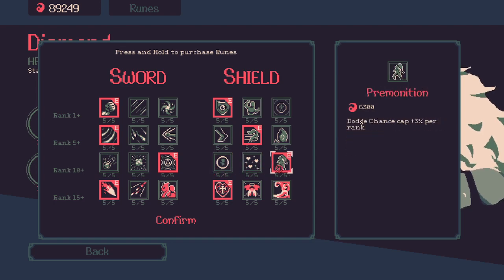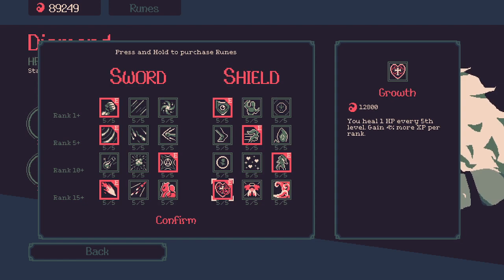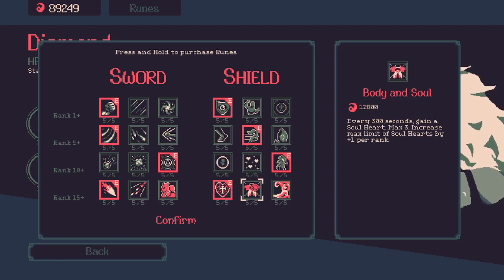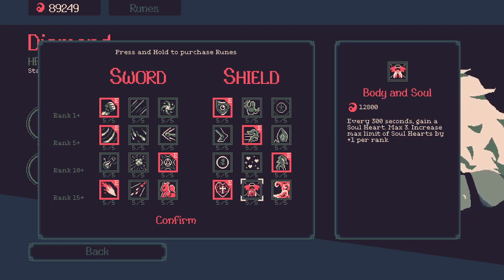Growth, body and soul — body and soul is good now because soul hearts are capped, so you cannot have an infinite amount of soul hearts, which was done to make the game harder on certain difficulties. But now you can increase the max limit of soul hearts by plus one per rank, so you can get a lot of soul hearts but have to give up some growth.